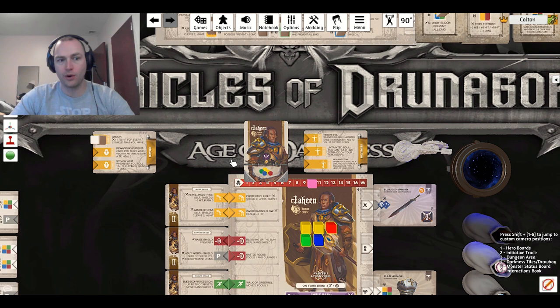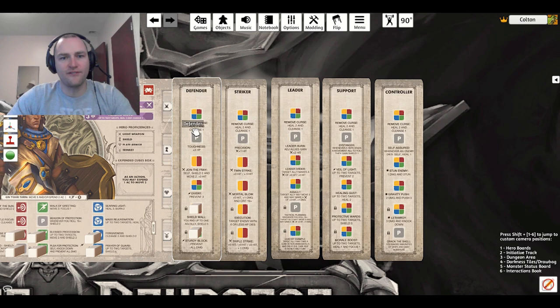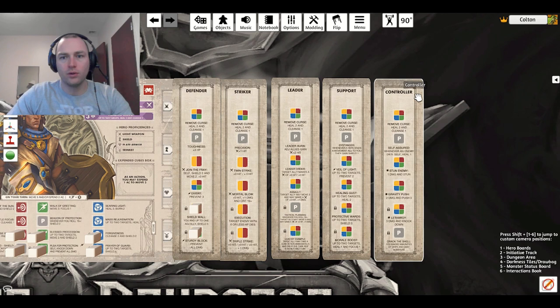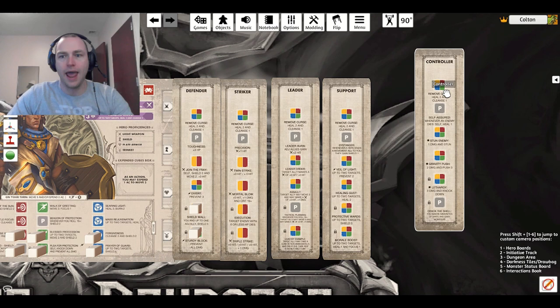There's the defender, the striker, the leader, the support, and the controller. At the beginning of every single scenario, you can change which class or dungeon role you want to play. This is not set in stone from the very beginning — you guys can always switch it around, because some characters play one role better than another. It might take some trial and error to see which one plays best for you and for that character.